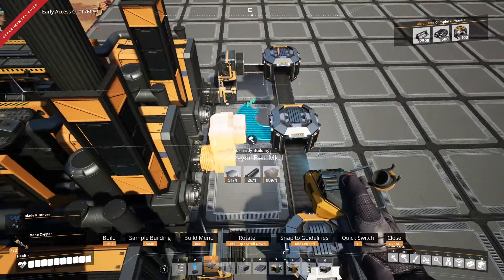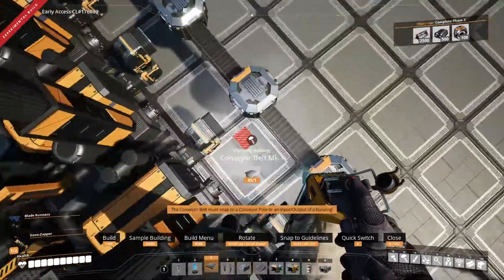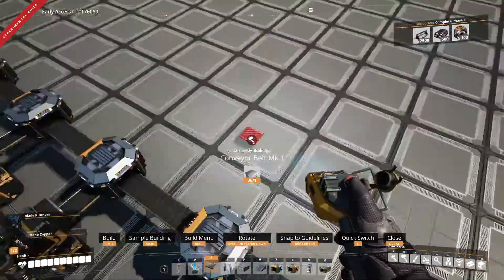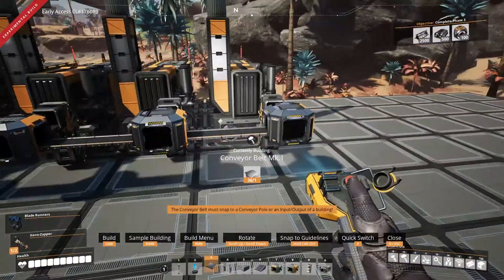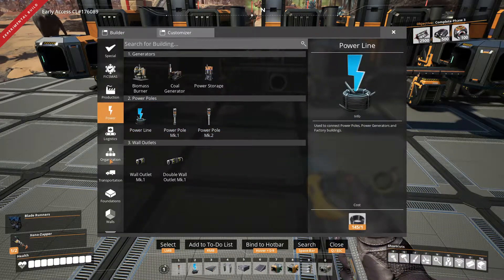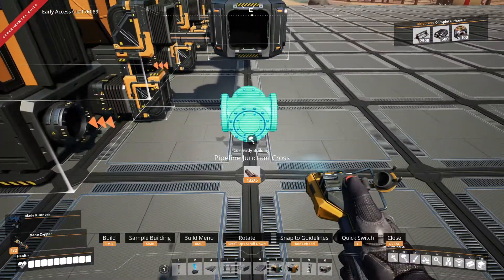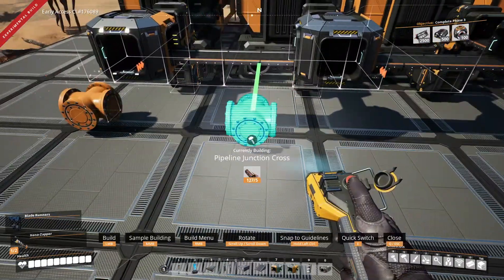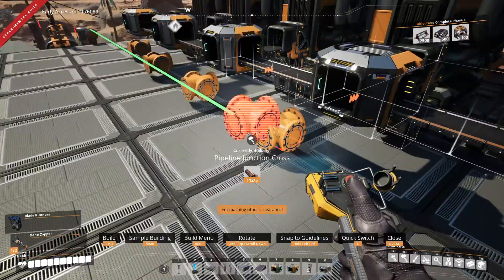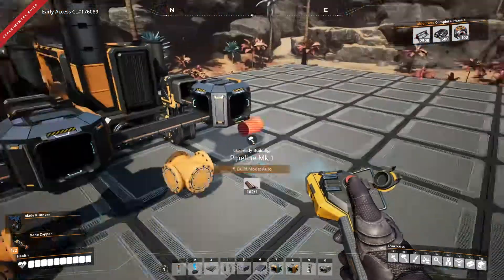Now we're going to grab belts. You could definitely put these closer together, but there's no real benefit. So that's that. The next thing is we've got to put in our pipes. You could put them right underneath — it doesn't really matter. These could go a lot closer together, but it looks fine just like this.